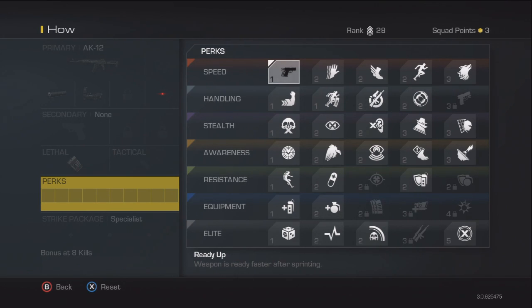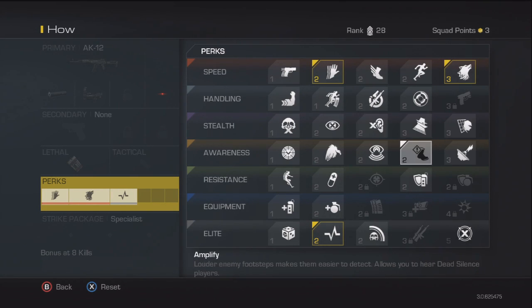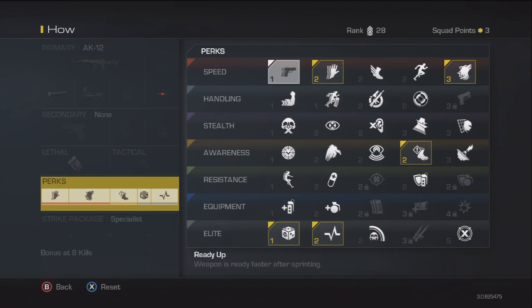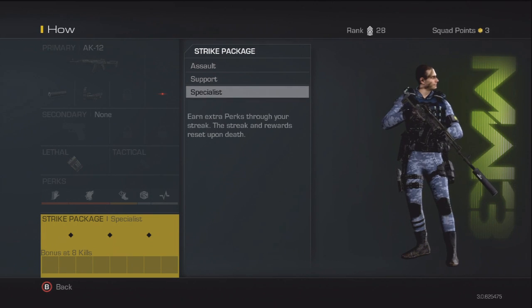That's just a pointer. The quickest way to get your Specialist would probably be Hardline, Stalker, Sleight of Hand, and Amplify. Amplify is basically Sitrep from Modern Warfare 3 — it's really, really powerful. That's the best way to get Specialist at the moment. Obviously here you've got Strike Package, Specialist, and Bonus at 8 kills.